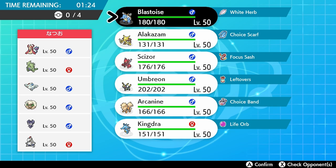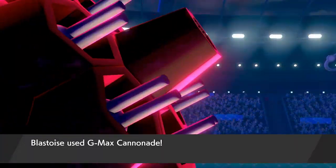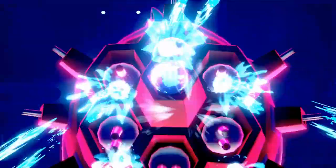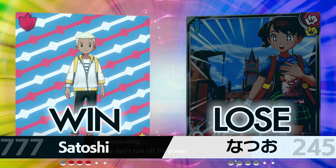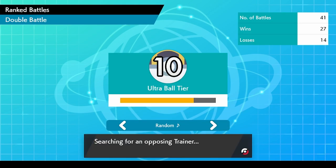After so many ups and downs, the doubts start to creep in as we face a Duraludon and Libero squad — a really tough one. But we do the unthinkable — G-Max Blastoise once again, with support from Umbreon, pulls us through. We pick up another huge victory: 27 wins and 14 losses. We are literally one win away from master ball tier — so hype!